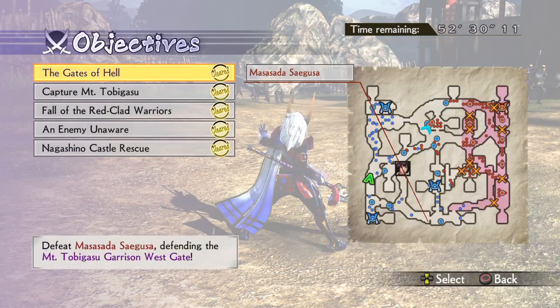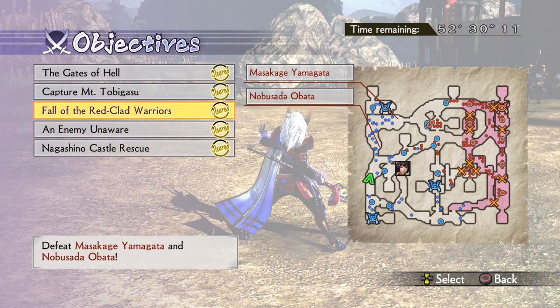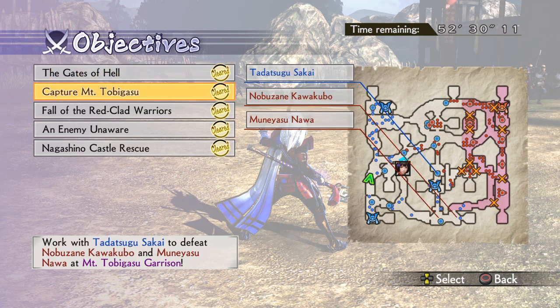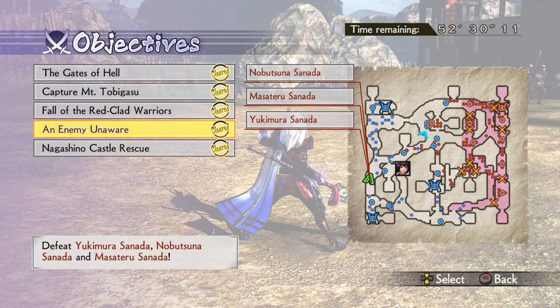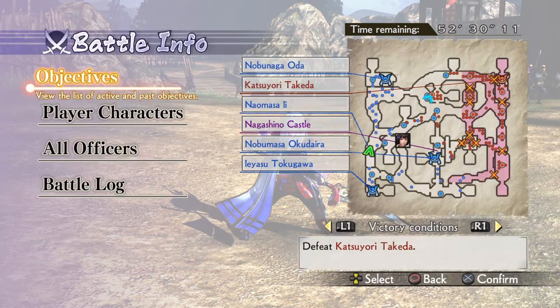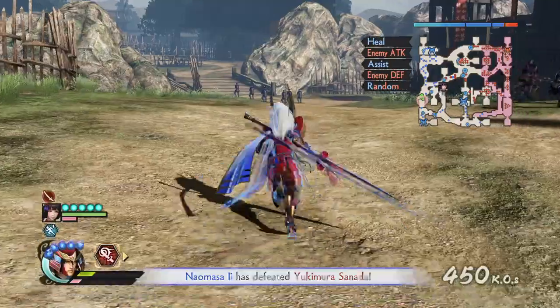The objective we have now is unclear because I did all these things: the gates of hell, capture Mount Tobigasu, follow the red-clad warriors and enemy unaware, and Nagashino Castle rescue. So let's see what we now have to do — we have to defeat Katsuyori Takeda. Okay, let's do that.